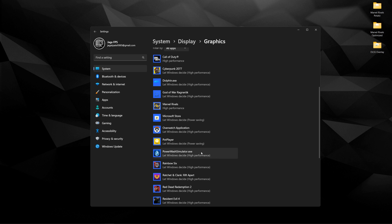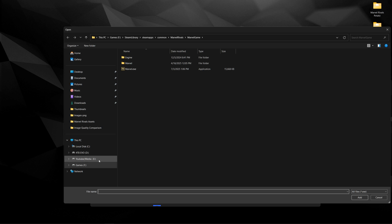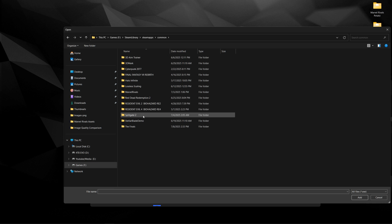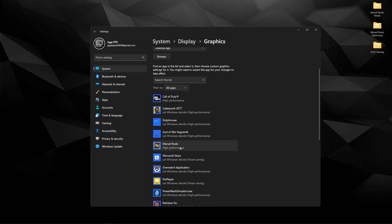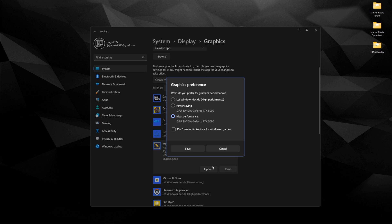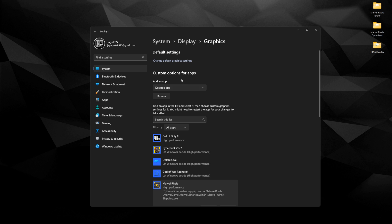Then click Graphics. Before we get to the default graphics settings, there's going to be a list of programs and games that Windows should automatically add. If a game isn't added, go to custom options for apps, click Browse, and navigate to wherever your game is installed — for me it's in Steam for Marvel Rivals. Find the Marvel.exe and add it. Then click Options, and if you have a laptop or any PC with integrated graphics, make sure High Performance is checked for your dedicated GPU. Click Save.